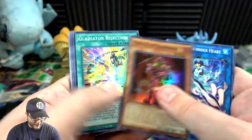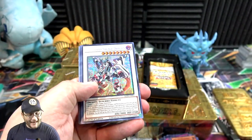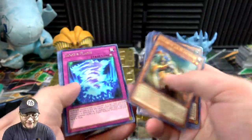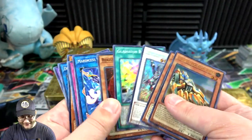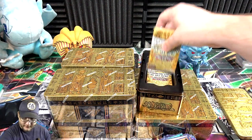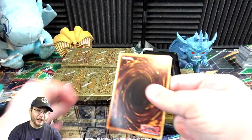Okay, Endymion again, Rejection, and another Borreload — dang, okay I'm cool with this. Wheeleder and then Harvester too — dang, we're gonna get a few of that I guess. That's pretty good.